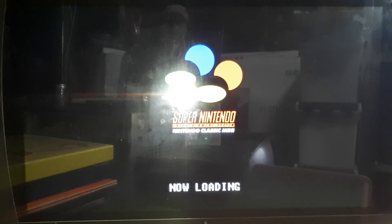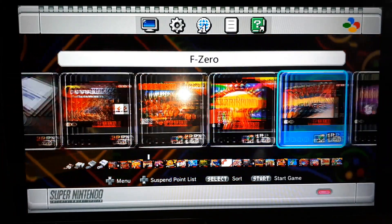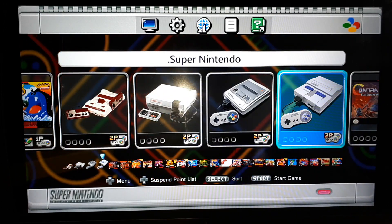I wanted to show you guys that all five systems are working within one system, and I'm doing this through USB host. I'm not sure if you could do this on NAND — I'm not sure if there's enough space, but if you could, that'd be pretty awesome. And you can see now we're in the Super Nintendo European firmware. This one I just have all the original games — I didn't add anything. The only thing that I added to was Nintendo and Super Nintendo US.